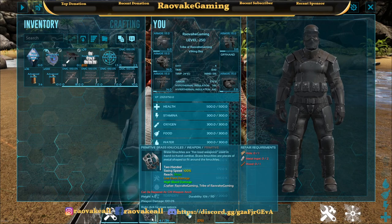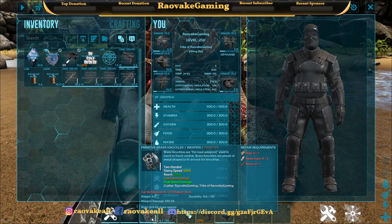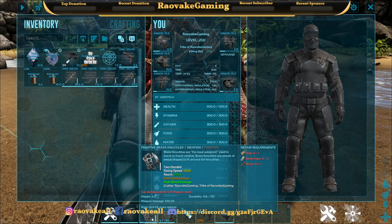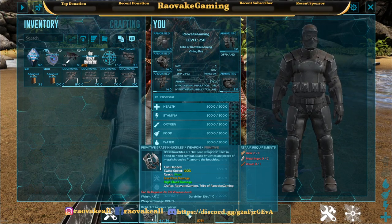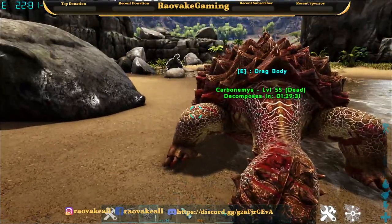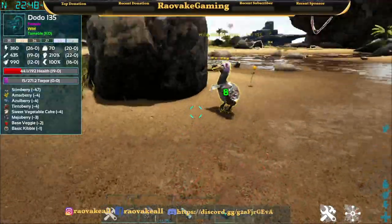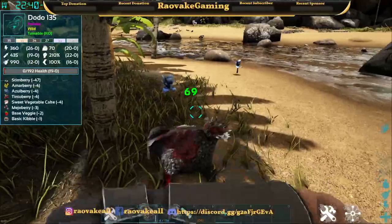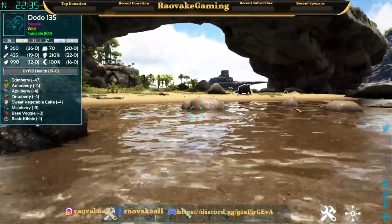These brass knuckles are no joke. Swing speed is 100, the reach is short, and we've got low durability damage but high blood damage. You wouldn't normally be able to kill a turtle that fast. Eight damage for a dodo without them, sixty-nine with them.